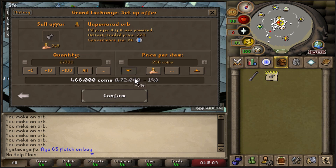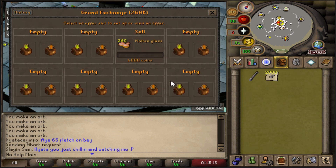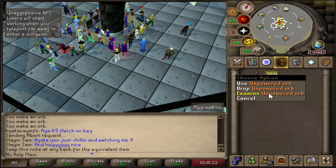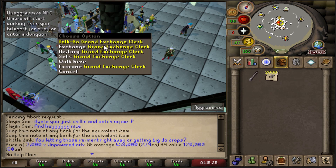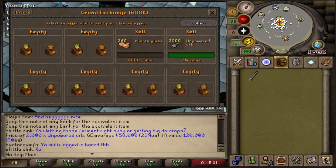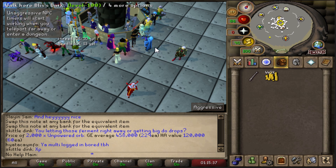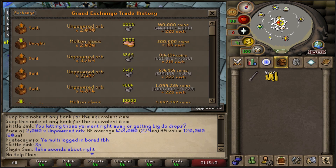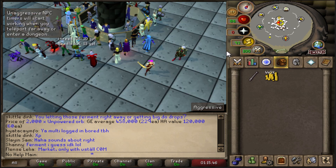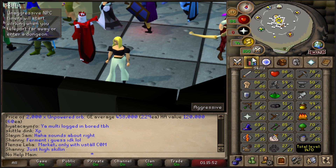Let's go ahead and sell these to check if we actually made a profit. The GE price is a little off, but they are 229 GP each. We sold them for 440k total, and we bought the 2,000 for 300k, so we made 140k profit and gained 105k crafting experience. That is amazing, and it's super AFK as well.